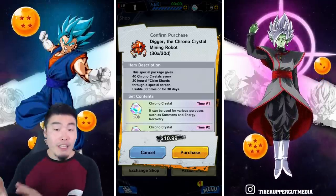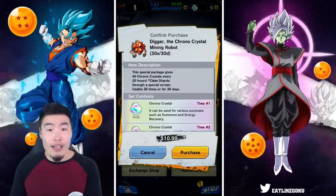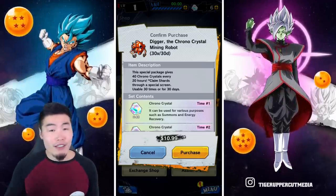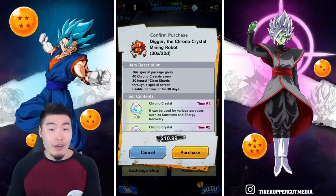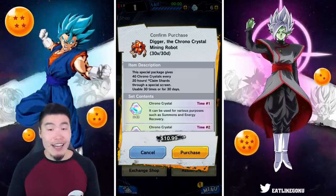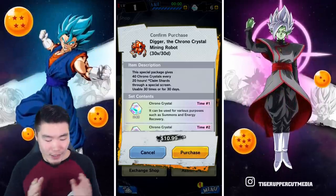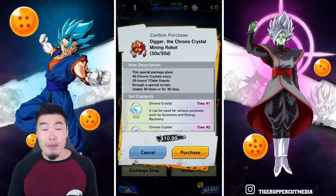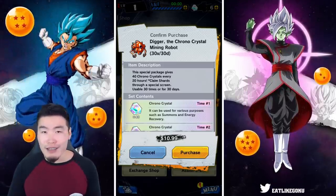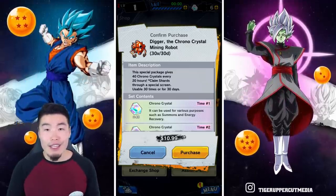Sixty stones would normally cost somewhere between 20 to 30 dollars full price in the store, so obviously it's great value. As far as pay-to-play players are concerned, I don't really see a reason not to pick it up if you're going to buy stones anyway. If you're free-to-play then this doesn't really apply to you. I think as far as the dragon stones go, I'm probably going to pick it up myself as a pay-to-play player, and for all the other stuff like Elder Kais or other items, if the deal is good enough I'll probably go for it as well.